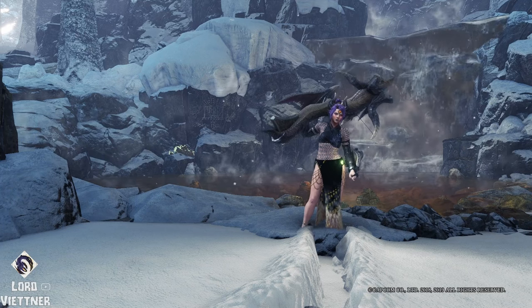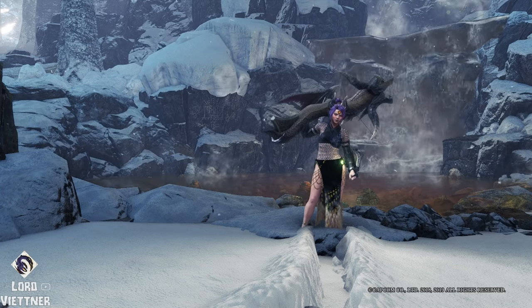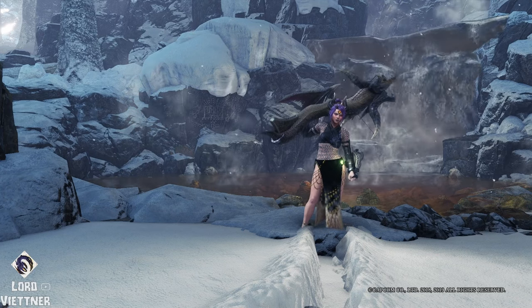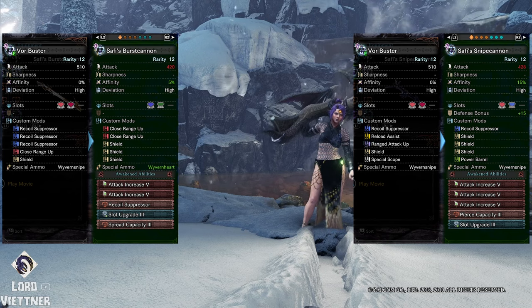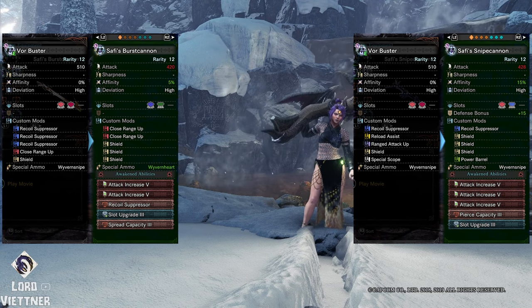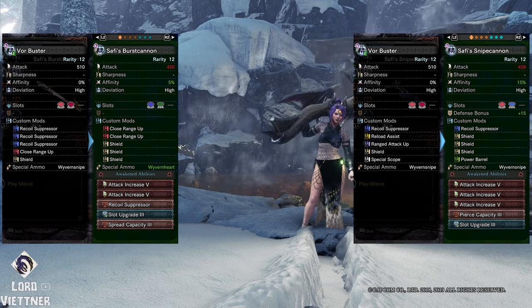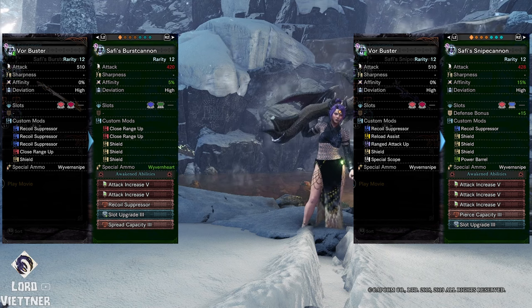The HBG that you use for these different sets can change, especially for harder hitting monsters, as the Vor Buster can really only use one or two shield mods. So if you feel like you need more shield, you can use either Safajiva's Burst Cannon for spread or Safajiva's Snipe Cannon for Pierce. There's obviously going to be quite a large drop off in raw damage, but the comfort of the Safajiva weapons is unmatched, so feel free to switch to them if you'd like. The mods I use for each of these bowguns is shown now as well.